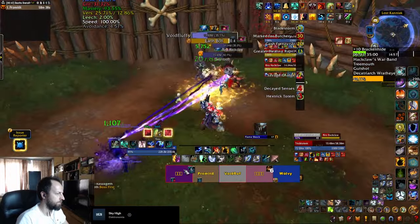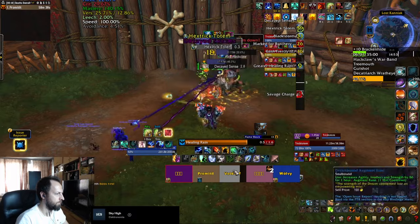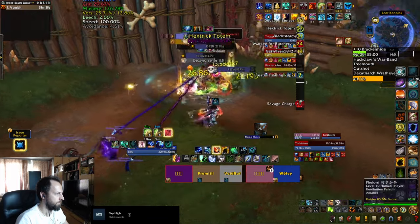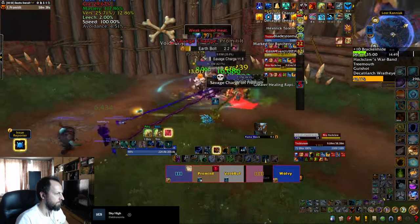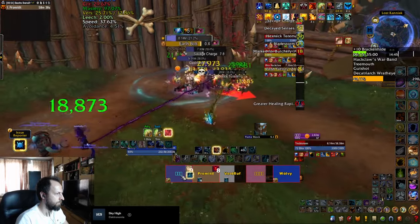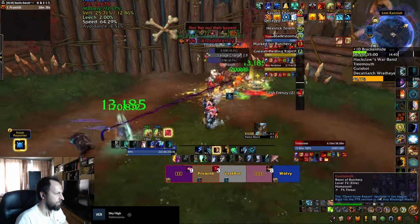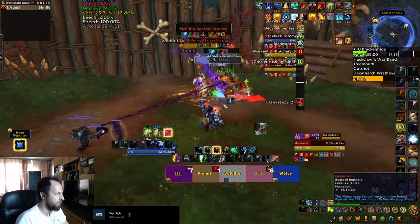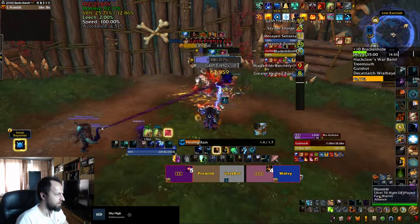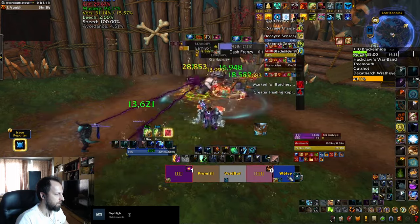All three bosses have trademark abilities that they cast at the same time. Trick Totem summons a Totem that hexes the healer, and the DPS needs to burst it down as quickly as possible to free them, so they can dispel the Blind on the tank that was cast by Gash Toot. The tank then needs to position themselves between the Savage Charge of Rita Hackclaw and her target, which is a random player in your party, and if you survive that overlap, the rest of the fight continues as before.